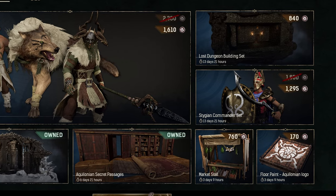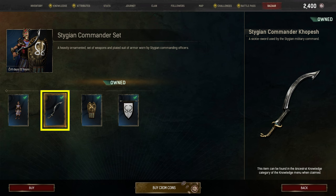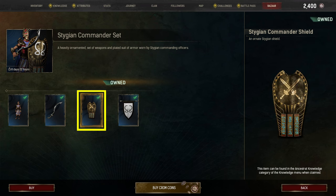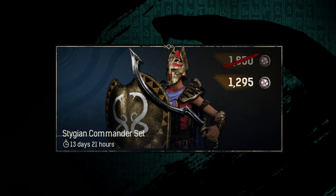What's included with the Stygian Commander set? The current bundle includes one armor set, one weapon, one shield, and one emblem icon. As of June 2023, the bundle costs 1295 chrome coins.